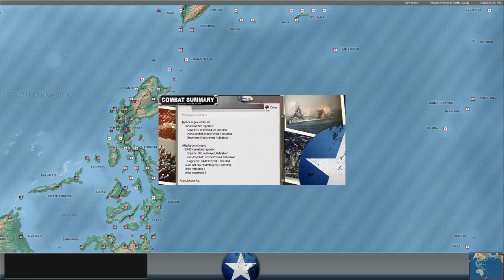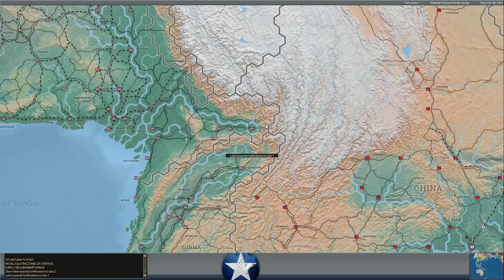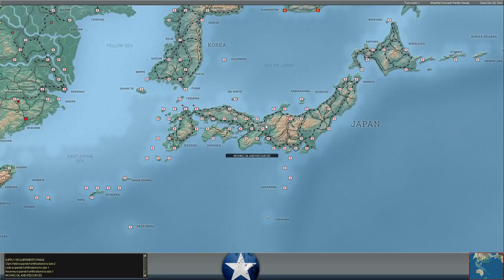The good news is Clark Field's fortifications have expanded to level 2, so hopefully that gets us a little progress on the defensive frontier. And that's going to do it for this turn — we're getting into the phase where it's calculating spoilage, fuel, supply, unloading ships, and so on.